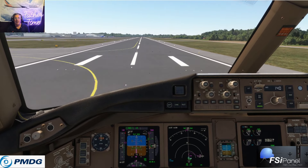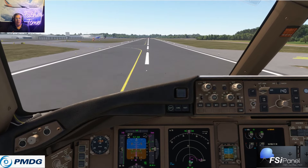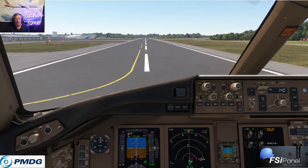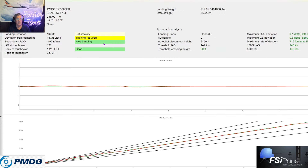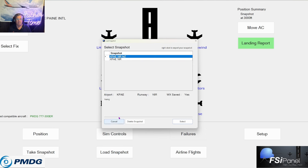Centerline, centerline — I'm going to get hammered for that. Decent touchdown in the zone, a little bit long, but I'm going to get an unsafe landing. FSI Panel landing report: training required because I deviated from centerline. Satisfactory landing distance, first third of the runway within 3,000 feet, decent touchdown rate, speed good, banks good. So training is required because of the centerline deviation — I'll take it. But now if I wanted to go out on final, load snapshot, I can go right back out and do it again and again. Let me reboot the sim and show you how I built this.